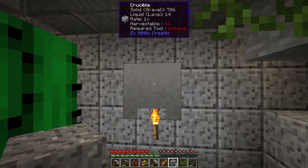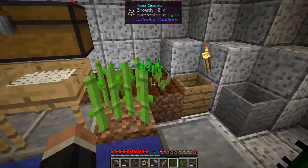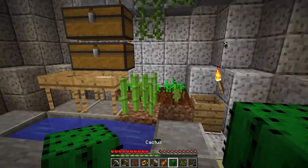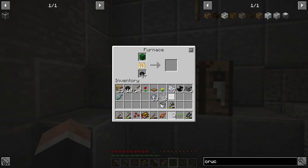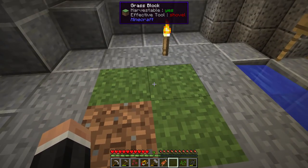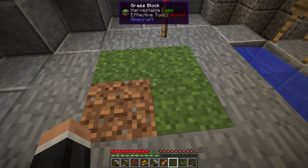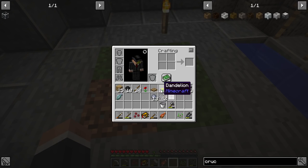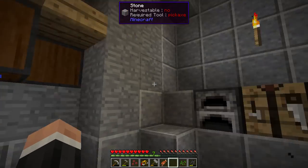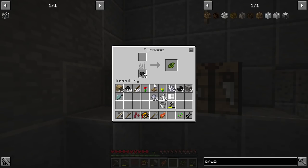That should be doing it - and it is completely doing it! I've also made the tiniest of farms. We've got a cactus, a dandelion, and a poppy. I put some grass seeds on the dirt which spread to other dirt, then bone mealed it to get flowers so we can make orange dye. I'm very much trying to get a bonsai pot.